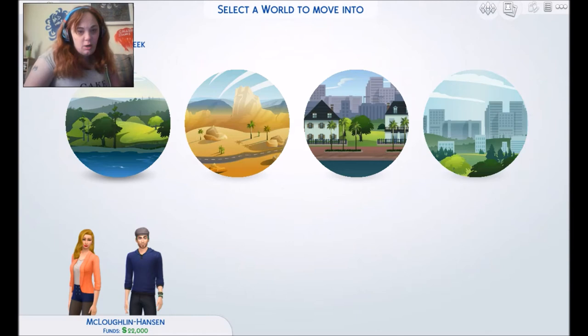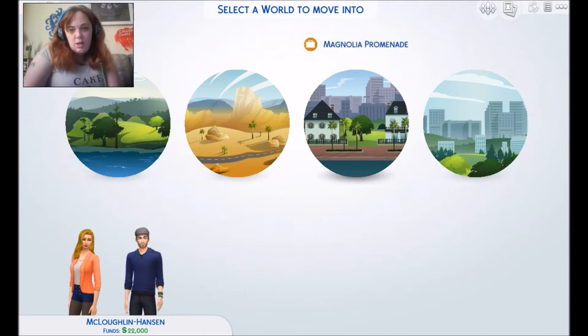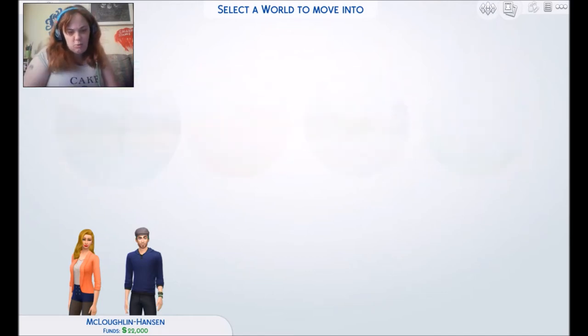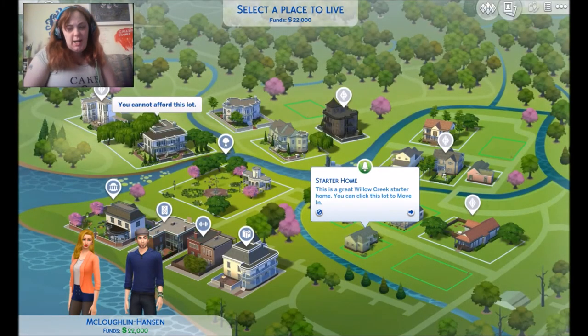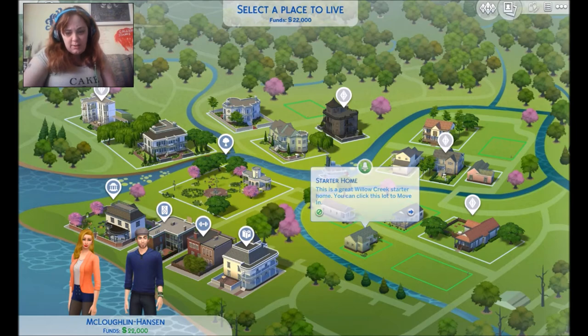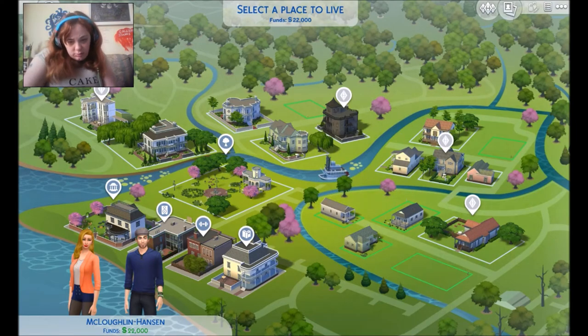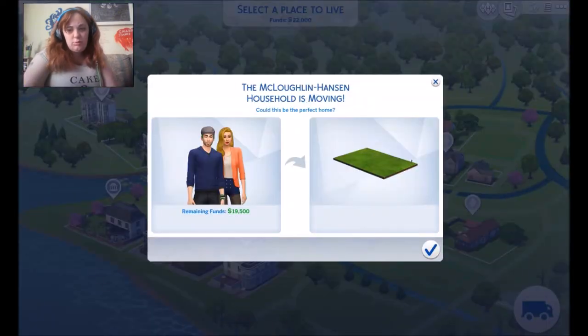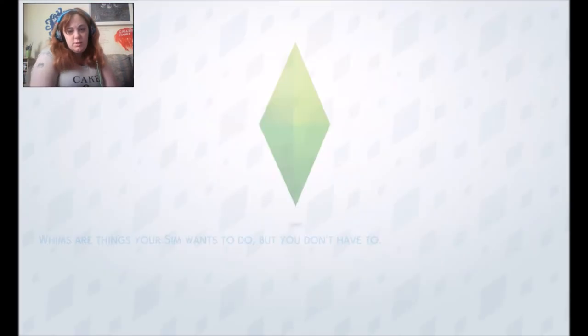So there's Willow Creek, Oasis Springs, Magnolia Promenade, or Newcrest. Let's try Willow Creek, see what that's like. This is pretty much what everybody's moved into. We'll go for this one just for now.